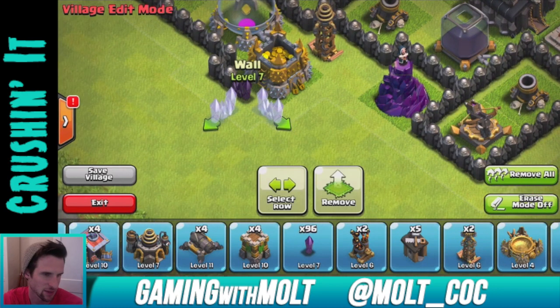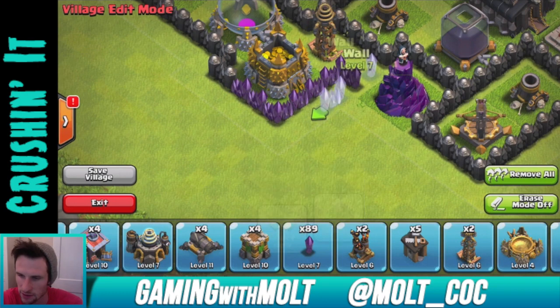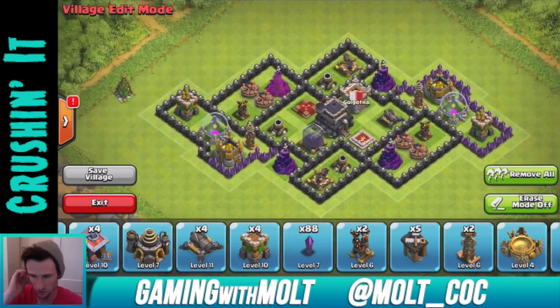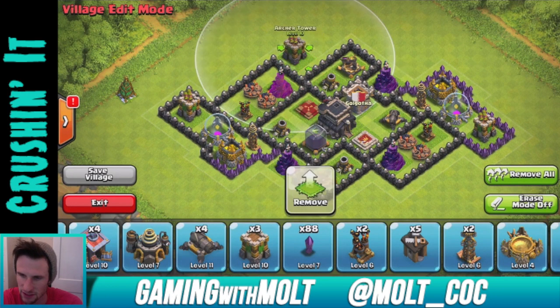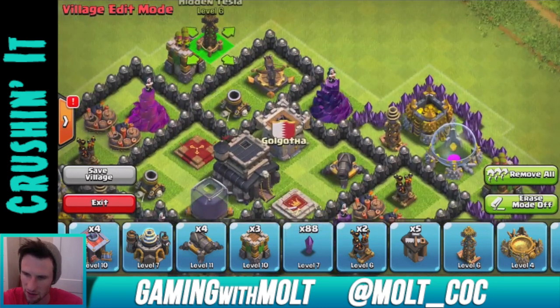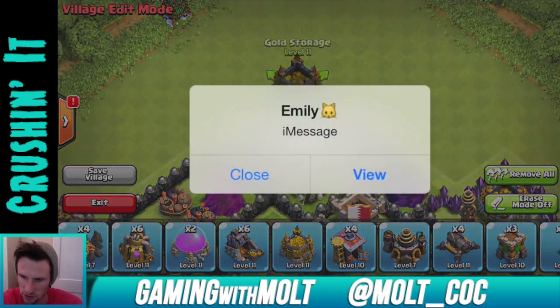Time to bring these bad boys in — here, and here, and there. I know this looks really spread out but once it all comes together I think it'll be a really effective base. Let's bring out our Archer Towers and this guy, and another Gold Storage.